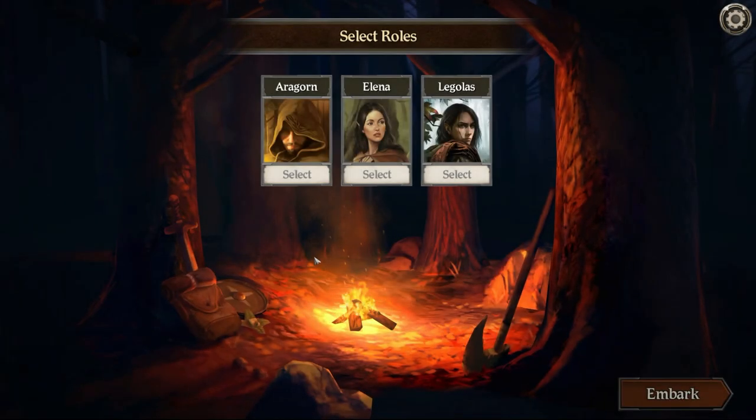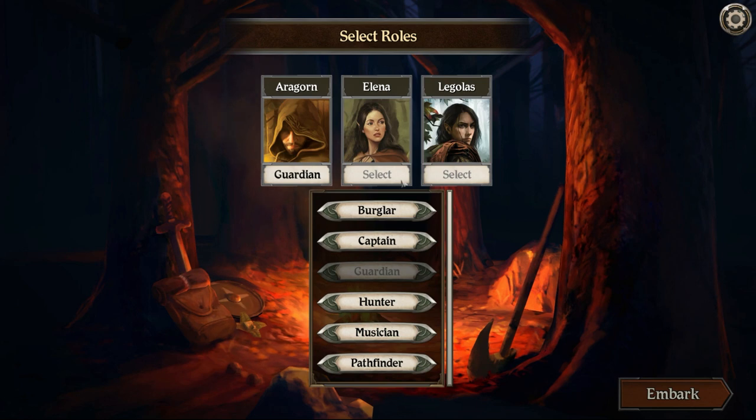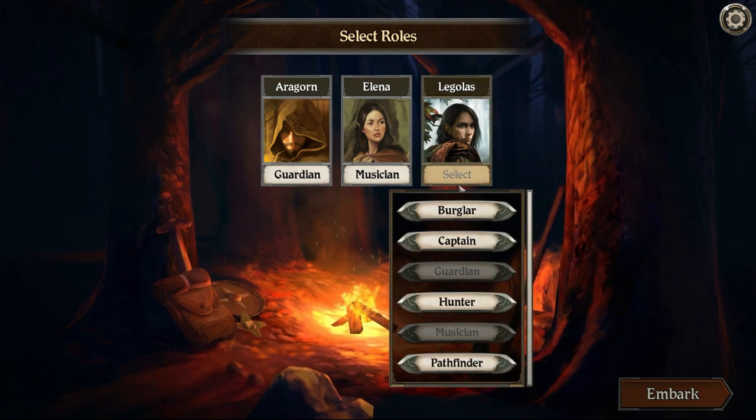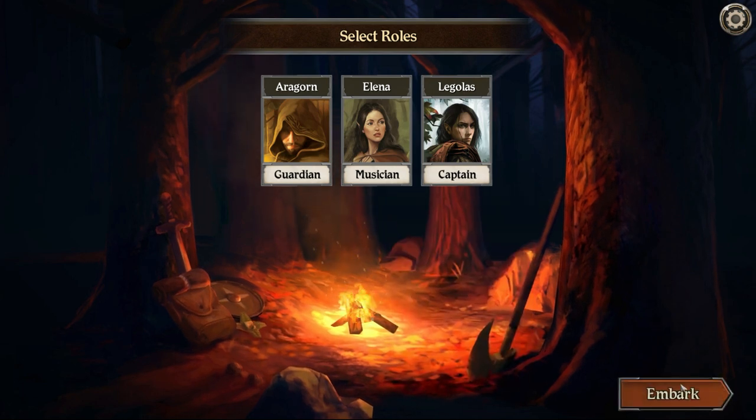We have Aragorn, Elena, and Legolas. Normally Aragorn would be captain, but I'm making him Guardian — I want some defense, which I think will be important. Elena I'll keep as Musician because I love the inspiration generation. Legolas, instead of Hunter, I'm making him Captain because he can allow other heroes to attack. Let's hit Embark.